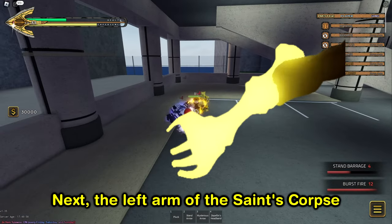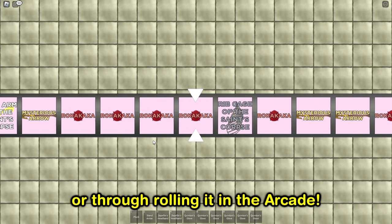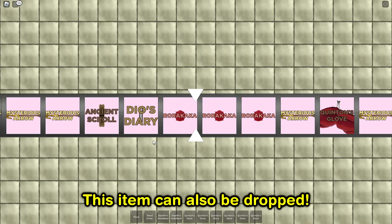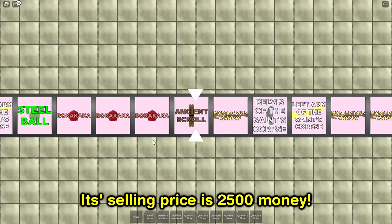Next, the Left Arm of the Saint's Corpse is a little more rare and it can be obtained by winning the Steel Ball Run or through rolling it in the arcade. This item can also be dropped. Its selling price is 2500 money.